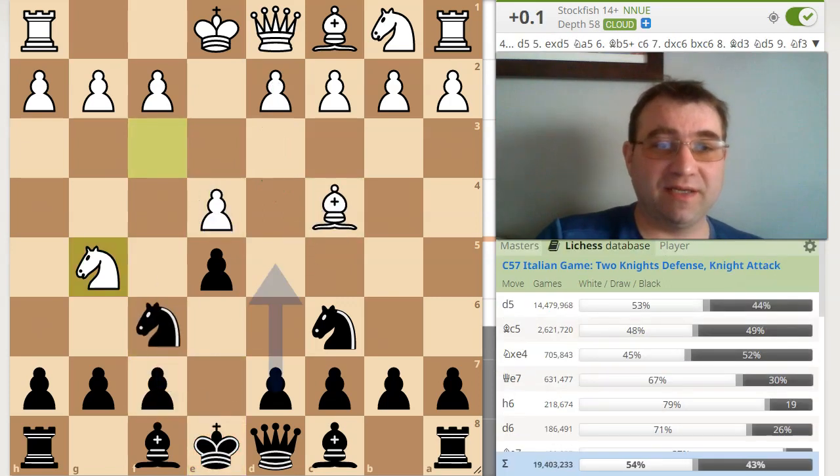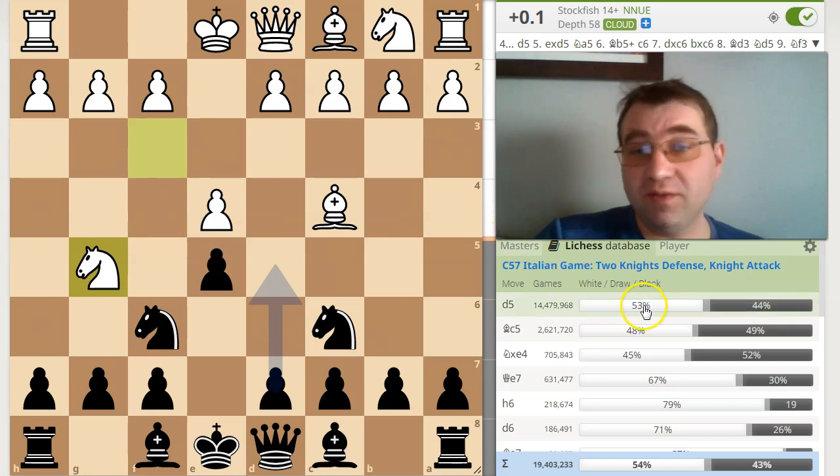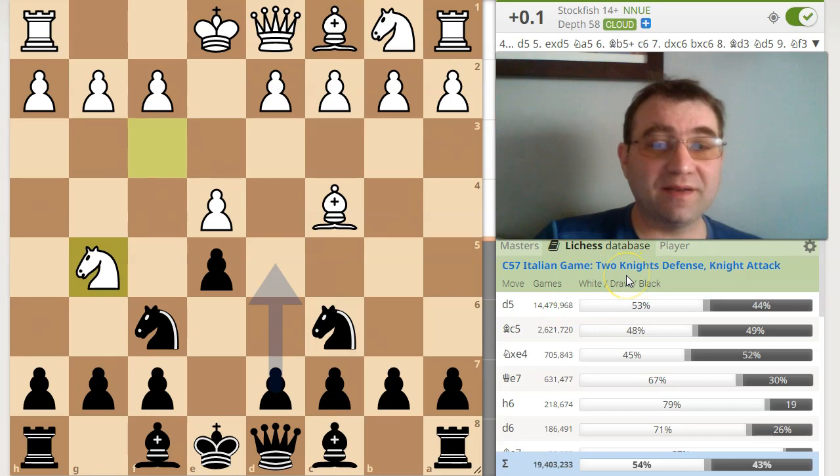So how do you actually beat the fried liver? I was doing a little bit of research, and what I wanted to find out was what can you play that's actually fundamentally sound, but also has a ridiculously high win rate against the fried liver. And here's what I found.